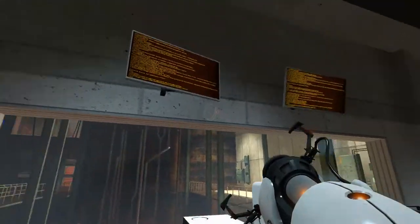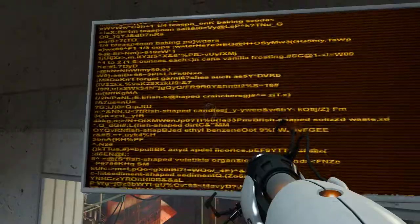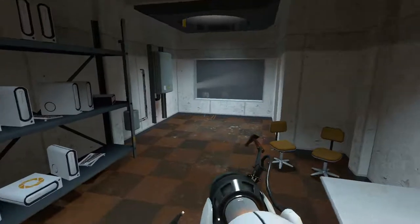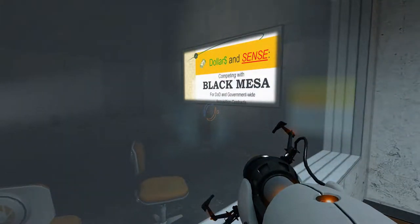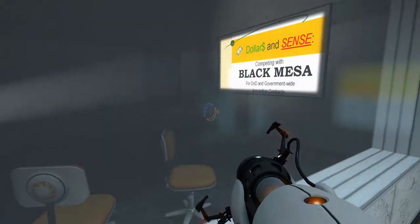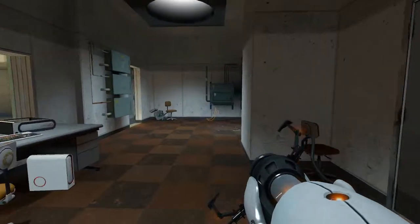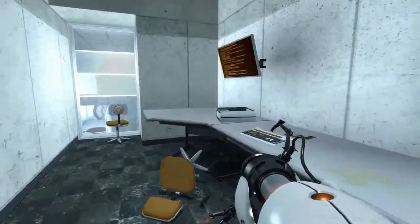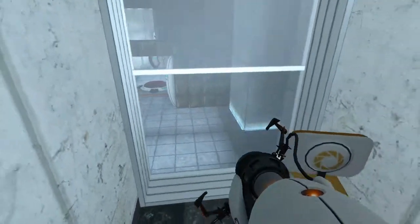Obviously there are no more humans around here. That is very complicated. Does that thing say anything interesting? Dollar and cents — competing with Black Mesa. Looks like everyone just left in a very big hurry. Oh, this is the very first test chamber — maybe we're close to an exit.